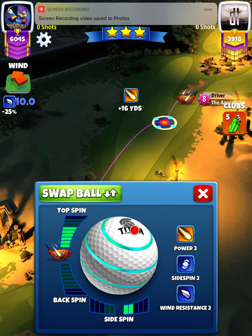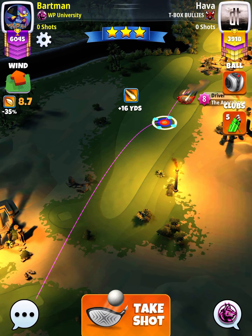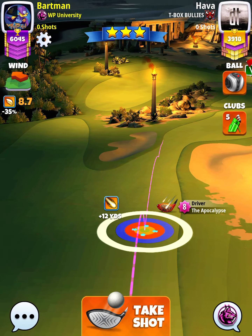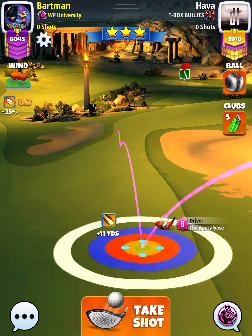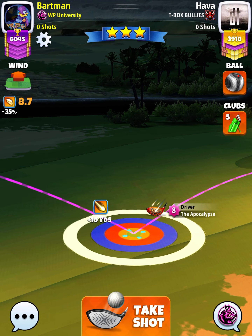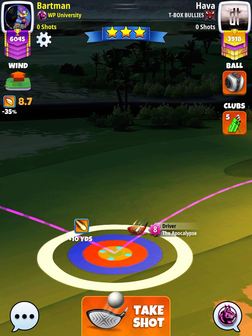We're going to apply 5.8 topspin with two rightspin. With an APOC level 5 and above, we're going to position ourselves at the top of the plus 10 yard position. APOC level 4 will be at the top of the plus 16 yard position. And with our APOC level 8, we've got the blue ring touching the right rough. With different levels of APOC, you're going to have different levels of accuracy, so your ring placement will change. Make sure you keep that in mind.